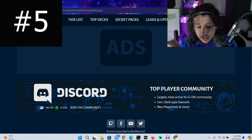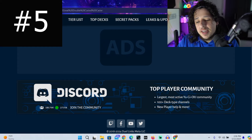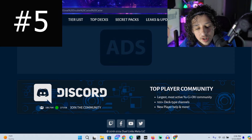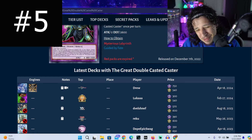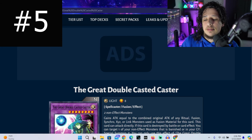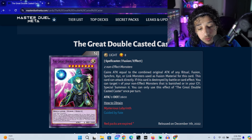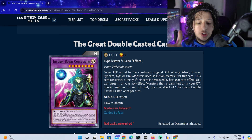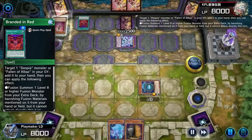I have never seen Time Wizard of Tomorrow pulled off in a legitimate duel. During that fusion, synchro, XYZ event I came across it and thought 'that's so cool.' Now you're not going to pull it off in today's YuGiOh - it's just ridiculously hard. But it's a literal win condition if you can pull it off. Drumroll please - we have the Great Double Caster. Some of you might know this card, some of you might not.